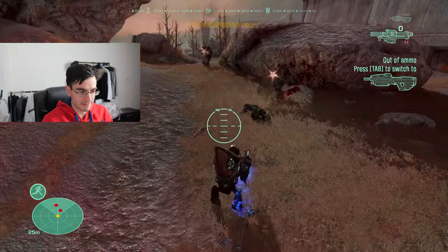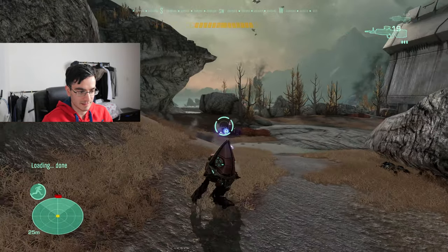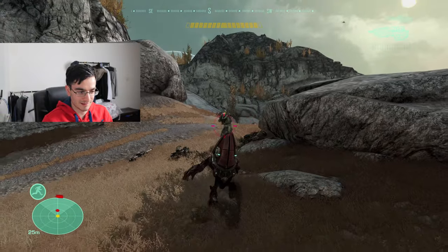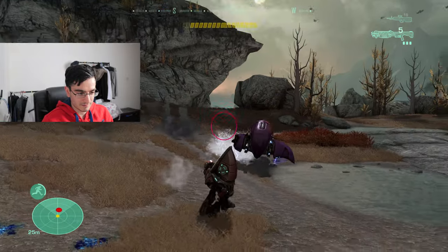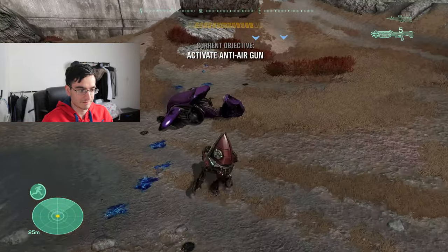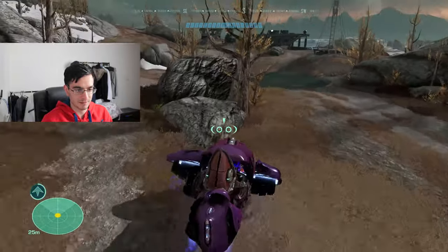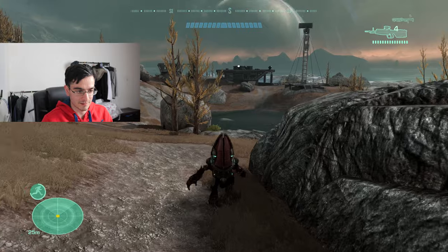If I have a DMR I can aim at heads. There's a ghost — I want to jack it but I can't hijack it because I'm playing as a grunt. Can you imagine a grunt hijacking a vehicle? I got him, let's go! I want to park my ghost somewhere because I have to activate a button. I'll park it here so it doesn't get hijacked or blown up.